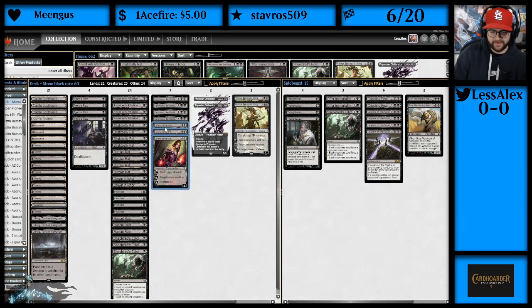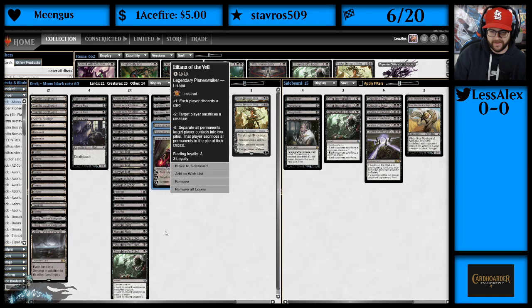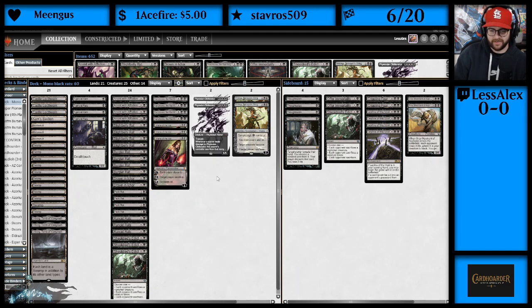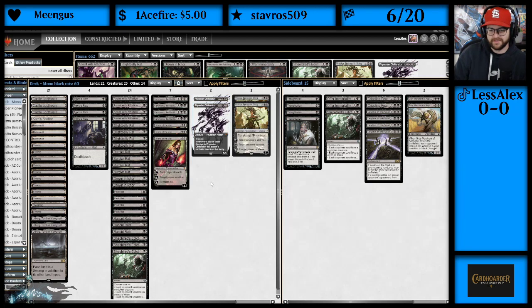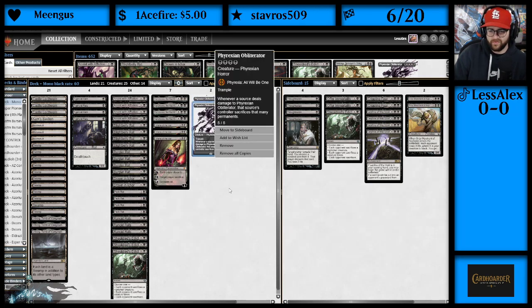And then we have 3 Liliana of the Veil — you probably know what that does. One of the best Planeswalkers ever, and definitely a nice inclusion here. We also have 2 Phyrexian Obliterators because, of course, why not? This card is a house against other creature-based decks, not very good against control, but still very good.